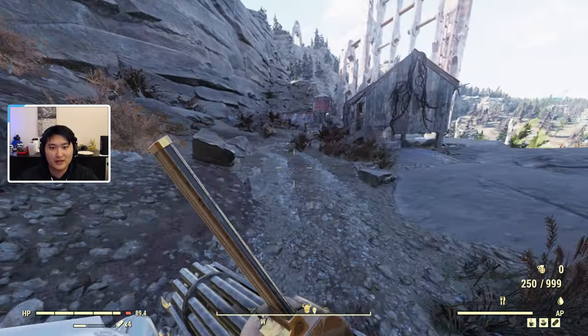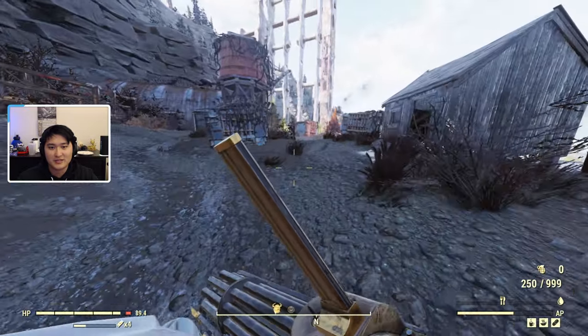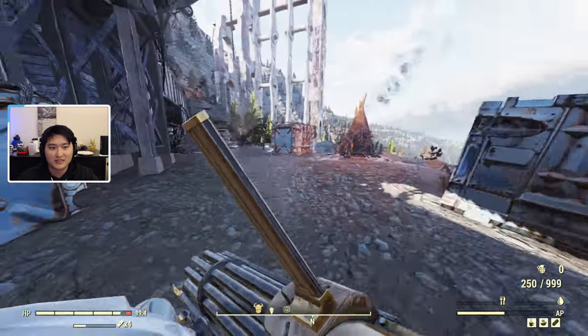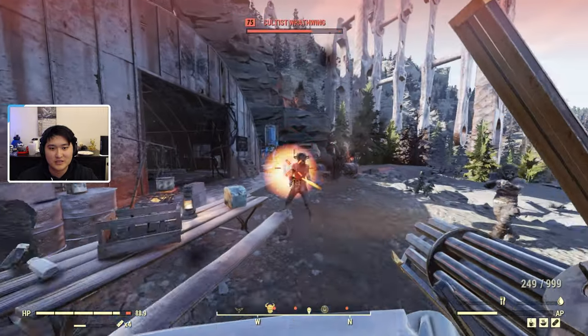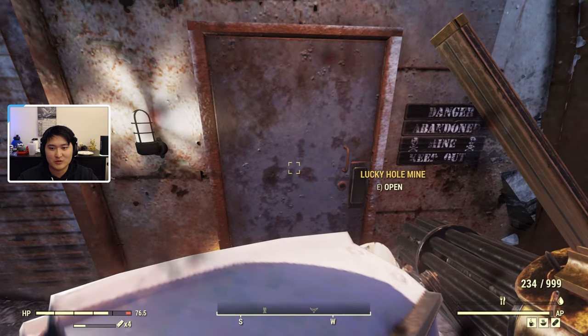Once you're at Lucky Hole Mine and you arrive, you can go ahead and just navigate into the actual mine itself. You're just going to have to get past the exterior, and there's usually going to be some enemies here. Once you're past the exterior, you can make it into the interior.